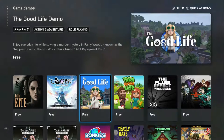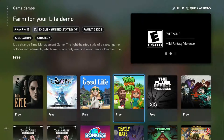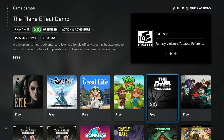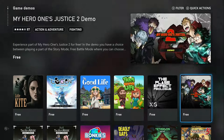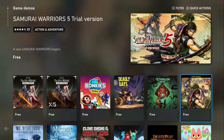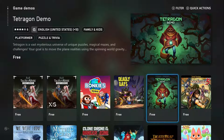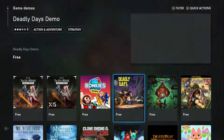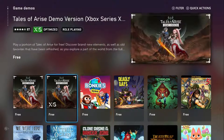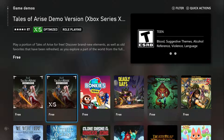We have Kojin, The Good Life, Farm for Your Life Demo, The Plane Effect Demo, My Hero One's Justice 2. Down below we have Samurai Warriors 5 — I'm not sure of the pronunciation — Deadly Days, Bonkies, Tales of Arise Demo.